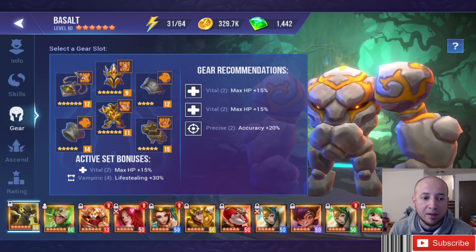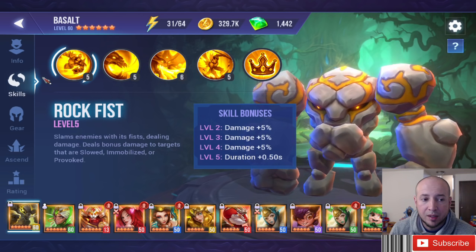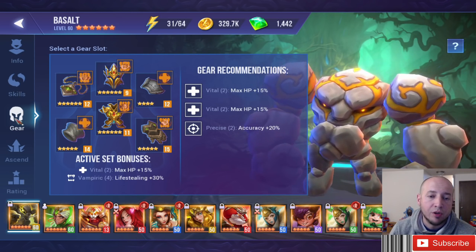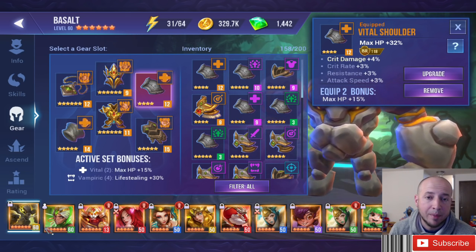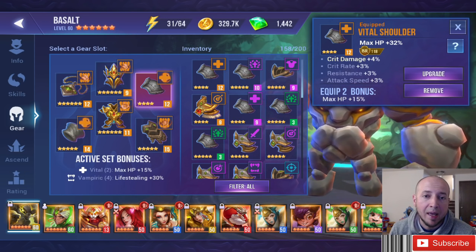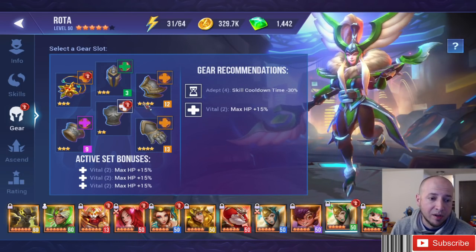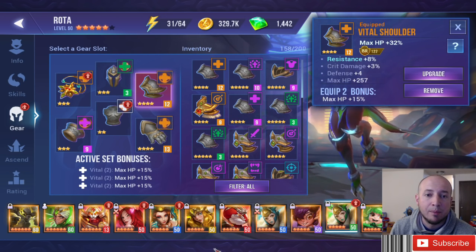Very end game, you can optimize with a four-set and a two-set where substats are ridiculously good. But two sets are mainly just fillers. Vital is 15% max HP to your champion. Early game, I pretty much put three sets of Vital on most of my champions — my focus was getting through Elder Drake, farming Elder Drake 10, getting through Steel Widow, and clearing Steel Widow 10. The higher survivability, the better.